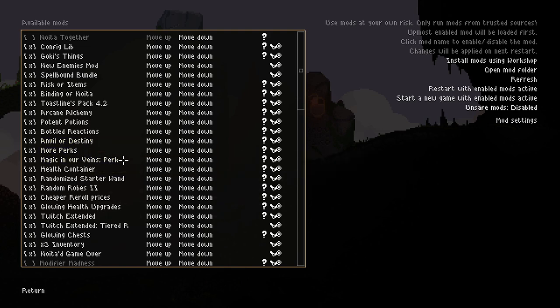Then we have the Anvil of Destiny, which is a super cool mod — one of the highest rated ones on the Workshop. It's essentially a random anvil that you can find in runs just kind of randomly, and it allows you to combine and upgrade wands on the fly. Then we have More Perks and Magic in Our Veins, which both add new perks. More Perks is just more perks — it adds quite a few different ones. Magic in Our Veins adds a lot of perks that make you bleed different liquids, which I thought was really fun. It also allows you to change your blood liquid within Holy Mountains.